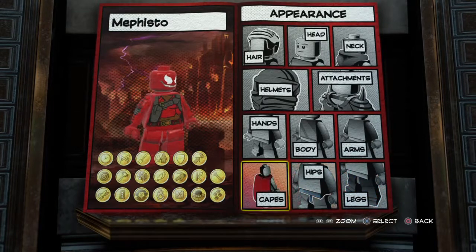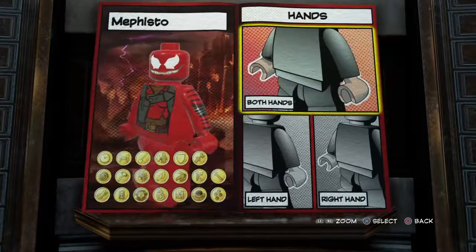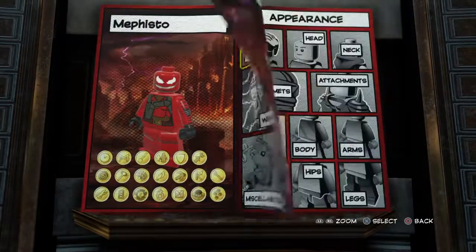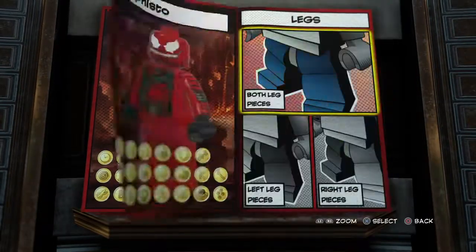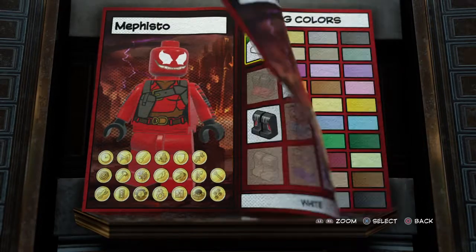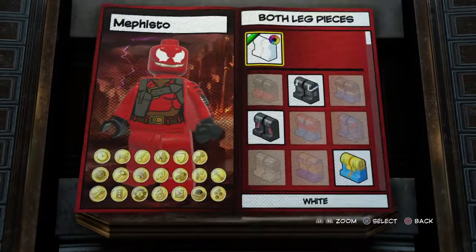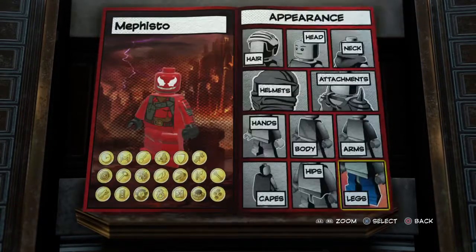Go to the hands. Make them black for the gloves. Then you will go to the legs. Okay, they're red.